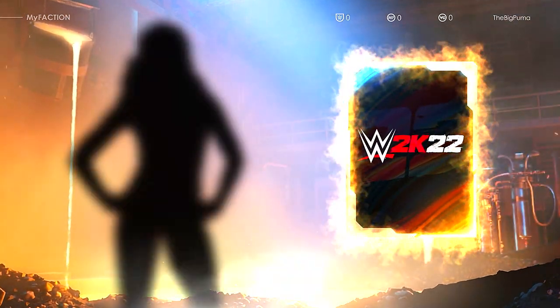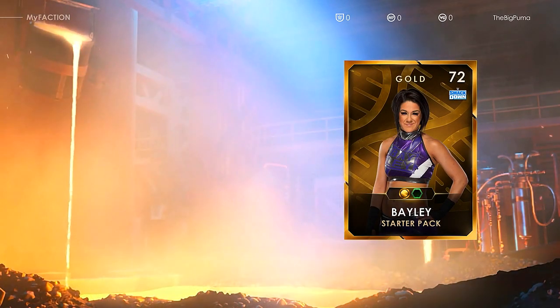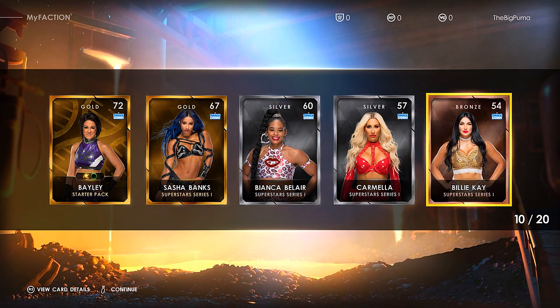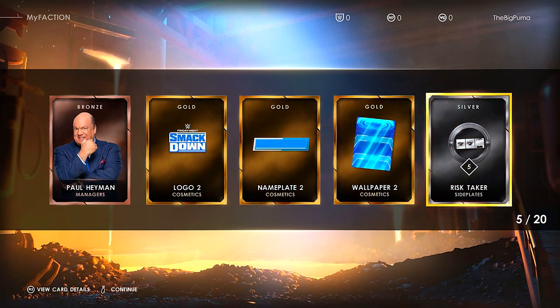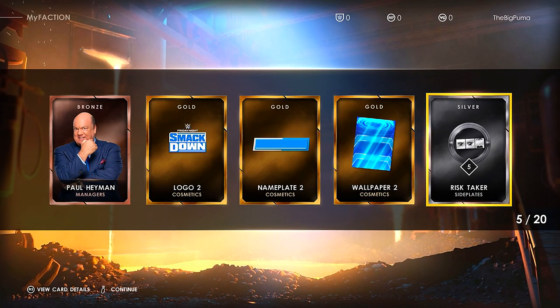We'll just reveal them all — and boom, there's our Bayley gold at 72! We've got a Sasha gold, Bianca silver, Carmella silver, and Billie Kay bronze. Then Paul Heyman manager card and SmackDown cosmetics. The risk taker side plates — you can equip side plates to any superstar with an available side plate slot. Duration is reduced by one; aerial offense plus six for five matches. I can dig that. Finisher plus six for five matches — and we got a ton of contracts too.